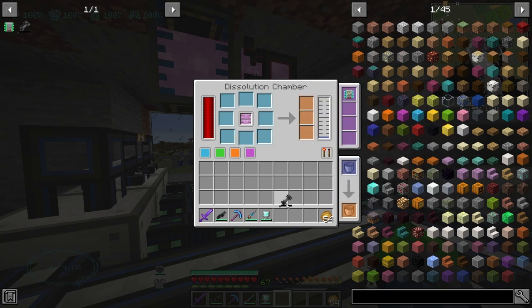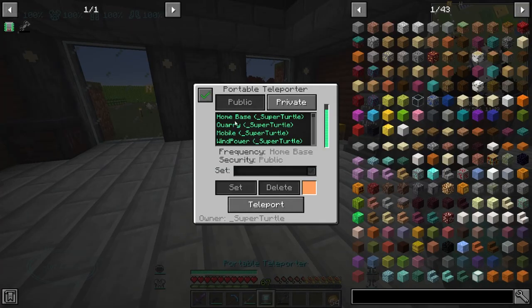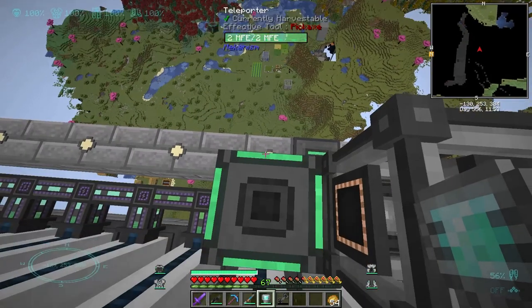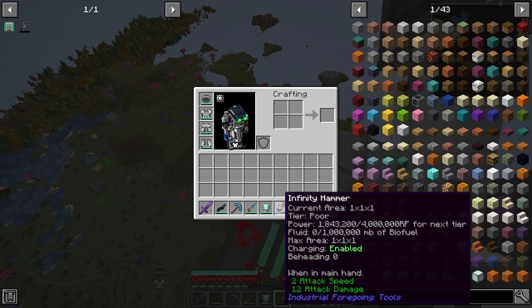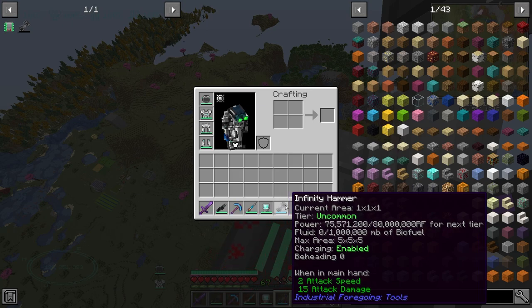All right, so we have the infinity hammer — it's only a one by one right now. Let's see if we can charge it with the wind power. Oh, it is charging up with power! It looks like charging it increases the tiers. So all we have to do is just stand here for a couple of minutes. Now we hit 80. Yeah, I literally just need to stand here — this is how we upgrade the infinity hammer. I'm gonna go AFK for a little bit, fill up my water bottle or something, and then I'll be back.